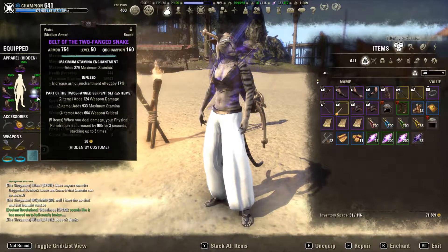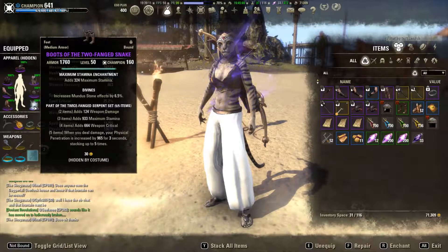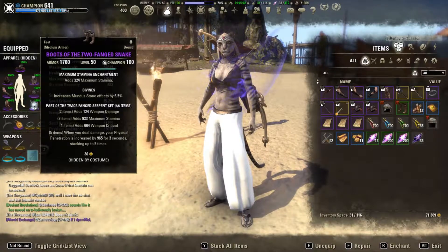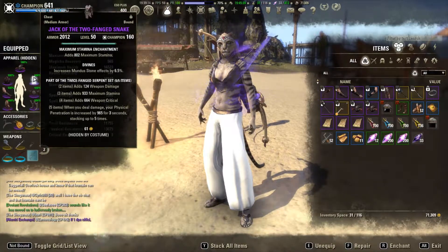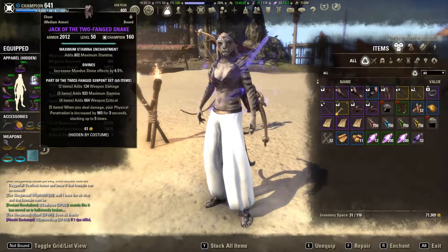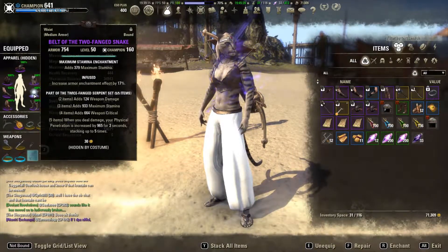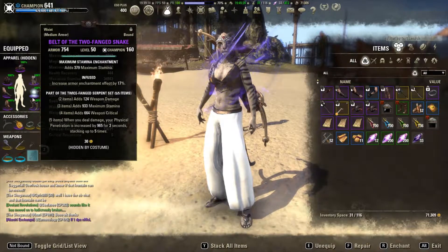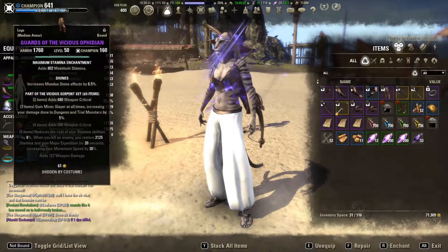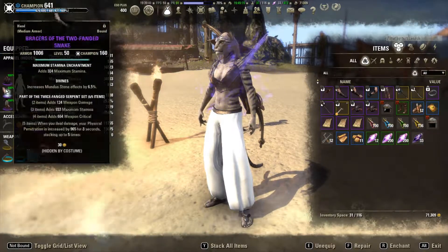Five piece Two Fanged Snake — I do not have my gear golded out just yet. You're going to want all divines. Unlike Magicka toons where you can get away with infused on your big pieces, on Stamina toons you'll see a larger DPS difference between divines and infused. So you're going to want to stick with divines when and where you can. I only have an infused belt because I don't have a divines belt of Two Fanged Snake. I'm also using purple jewelry because I don't have a divines legs of Two Fanged Snake either. Normally all five of these armor pieces would be Two Fanged Snake.